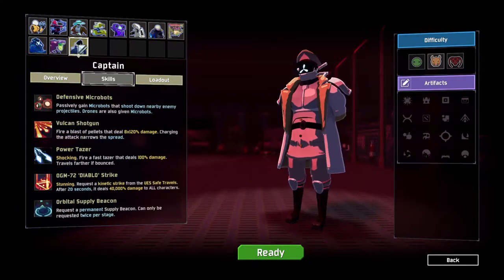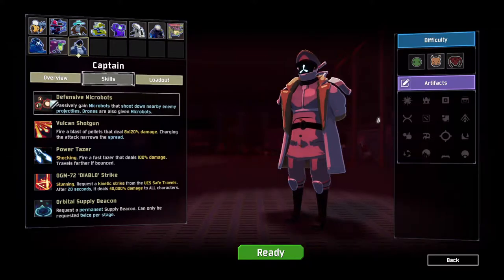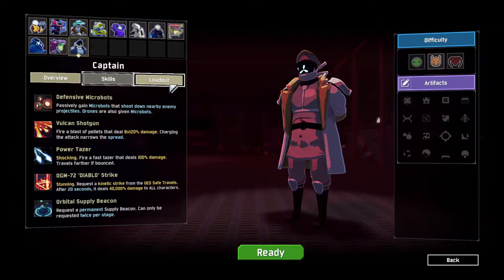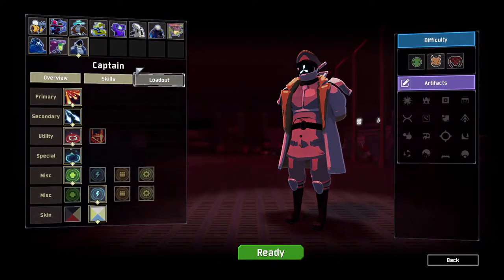The first thing you're going to want to do, in my opinion, is start as Captain. The reason Captain is a solid start for Heretic is because of the Defensive Microbots passive starting item. When you transform into the Heretic, this item is one of the only things that will maintain — all of your abilities are changed, but you will maintain your Defensive Microbots, so it pays to carry over that perk. The loadout can be whatever you want.